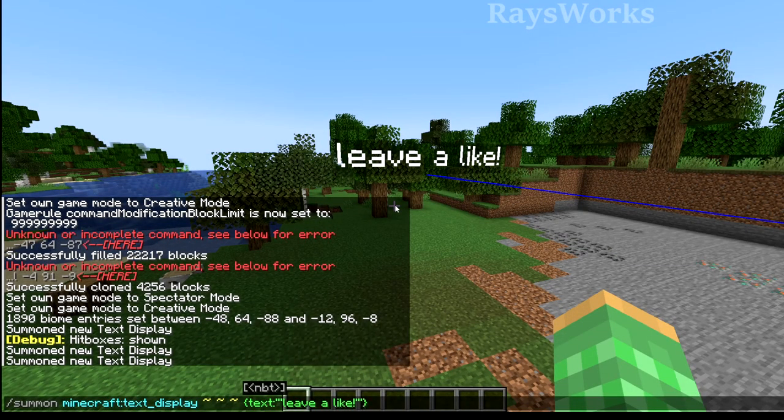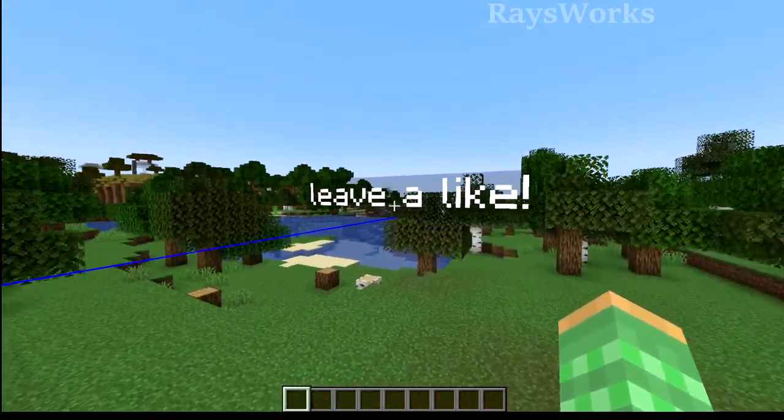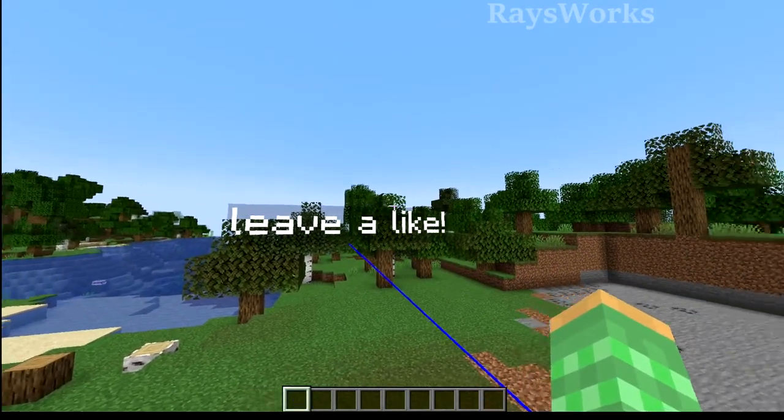Next up is a new summoning command where you can summon text displays. When you summon them in, they look like floating text. There are a lot of different customizations you can do with this, like coloring, the width, the pitch, the background, the default background, shadow, if you see through it, as well as the alignment.